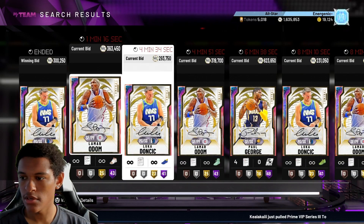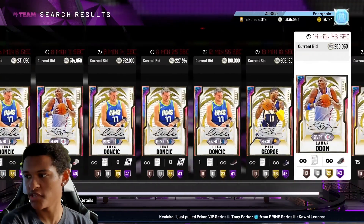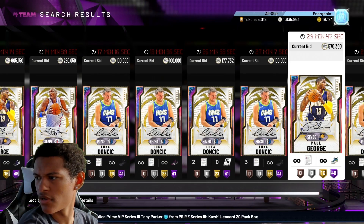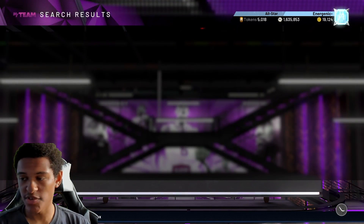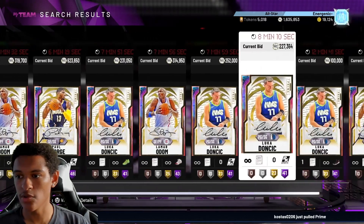On this filter we've got Luca, Lamar Odom, Paul George, and Kawhi. Anything that you see on this filter is a snipe — even Luca goes for a lot right now.